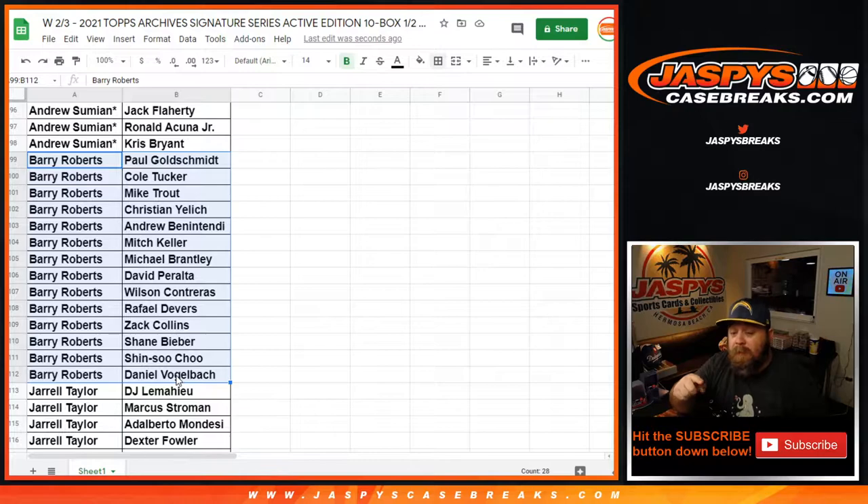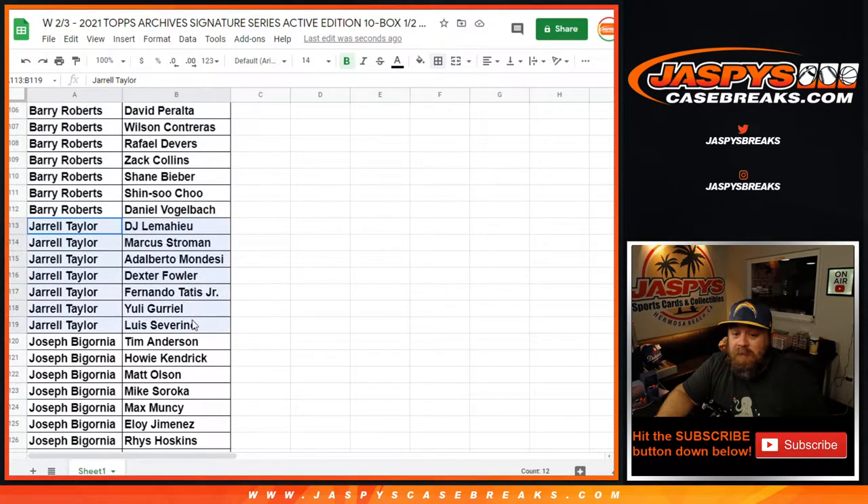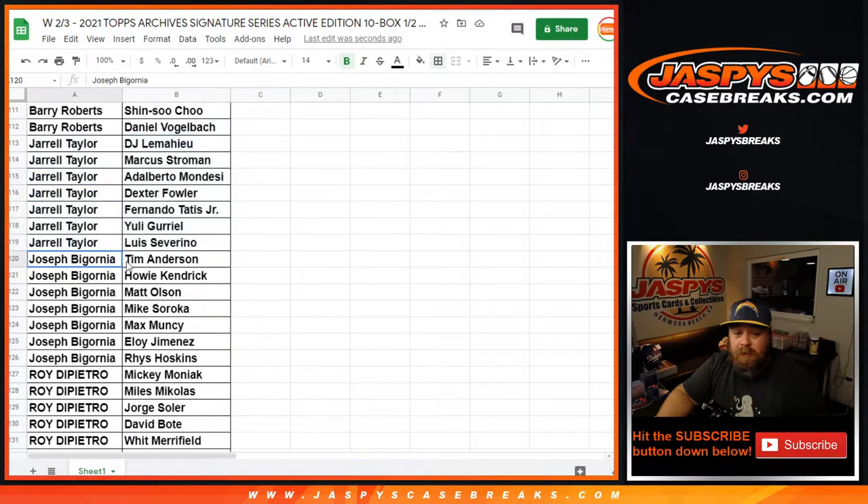I was just looking at a picture of Dan Vogelbach — he's a giant guy. And then pretty much anything that's not on those lists, Andrew, is obviously yours. But we'll go through it and look at some highlights. Andrew Benintendi, Christian Yelich, Mike Trout — I guess he's pretty good — Paul Goldschmidt. Jarrell, one spot, got you seven players — from DJ LeMahieu down to Luis Severino. You've got Tatis, Marcus Stroman, Yuli Gurriel, DJ LeMahieu. Joseph Begornia, your one spot got you seven players from Reese Hoskins back up to Tim Anderson, and in the middle you've got Eloy Jimenez — one of my favorites — and Howie Kendrick, HK47. That's my dude.